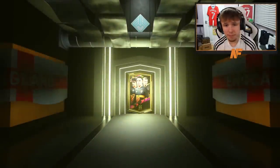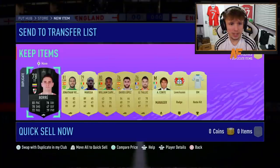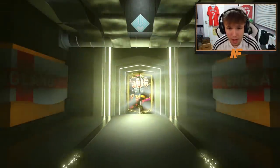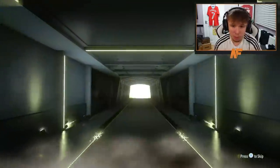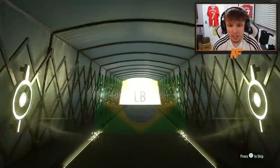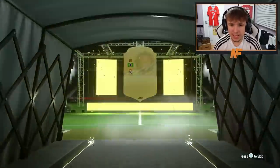Not even boards in the first mega pack — that is awful. Maybe the second mega pack makes up for it. It's going to be boards at least — slight improvement. What did we get? Brazilian left back — which one? Marcelo, the lowest rated one. Brilliant, of course.